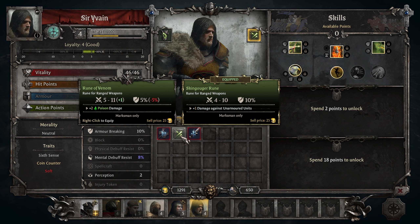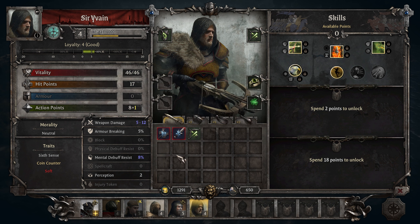Then we have this one — that's five, eleven, a little bit more, but it's two plus two poison damage. Yeah, let's go with that. The other guys can't use that, I don't think.